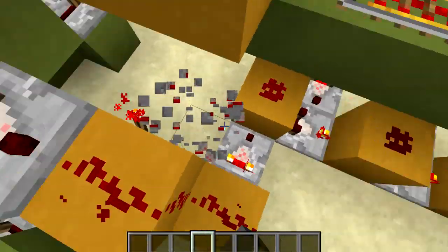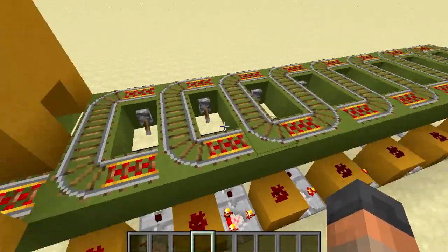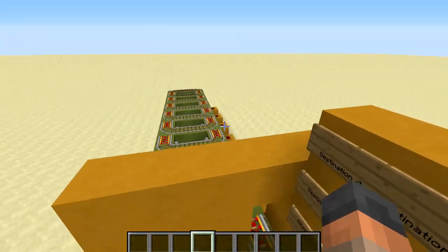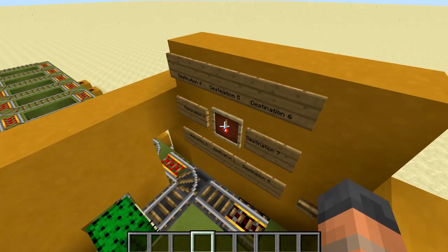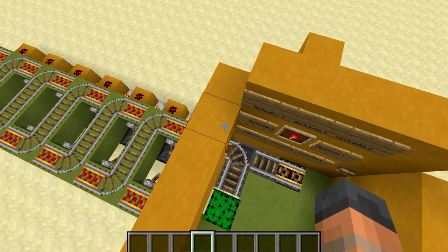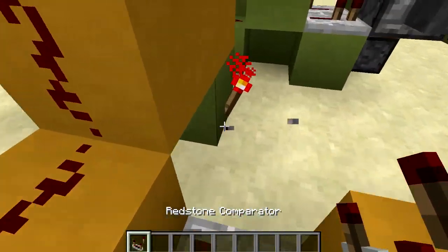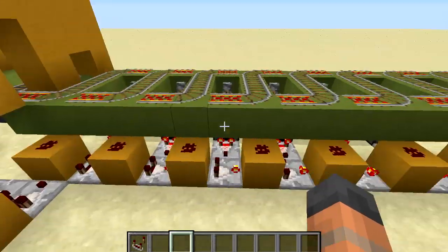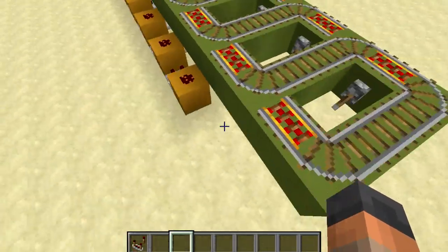The redstone is also used to control the rail on top. When we press the button we activate this. The furnaces have an item in them creating a single unit of signal strength that points into comparators in subtract mode, so signal strength declines by one for each piece of redstone. If I remove this you'll see the tracks change automatically. Each press changes that track, and the comparator ensures tracks only change when we actually want to use it, supporting incoming minecarts.